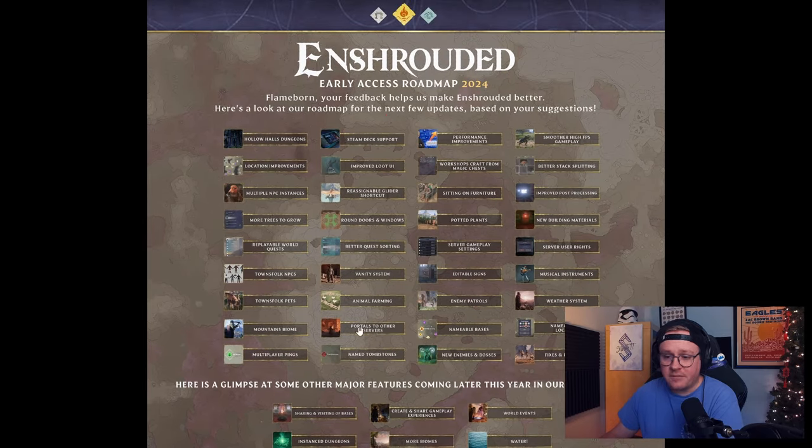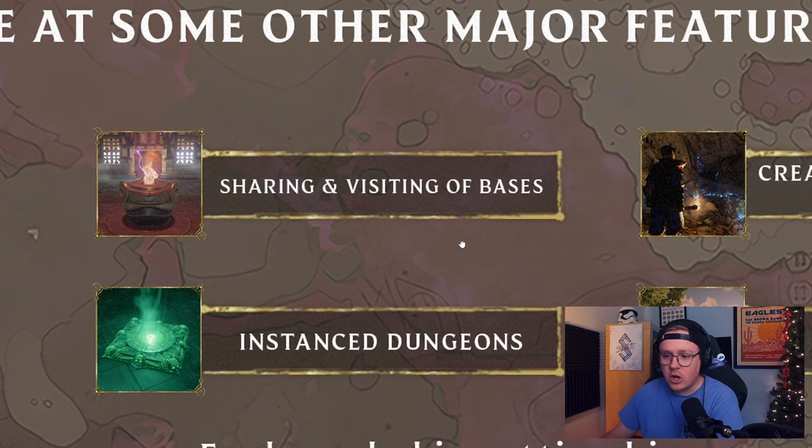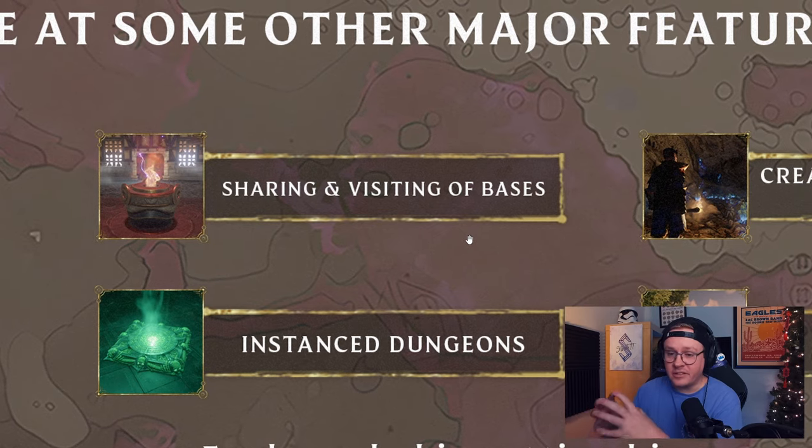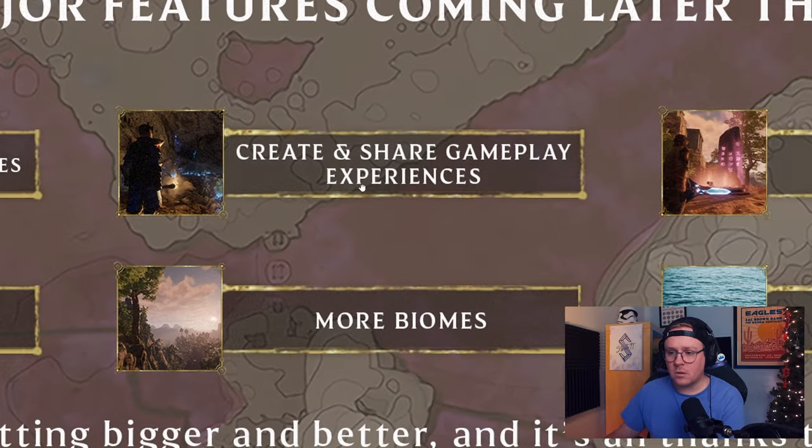Now here's a glimpse at some major features coming later this year. Sharing and visiting of bases - this is awesome! Being able to invite someone from your Steam friends list directly to your base, and they just appear there - that would be so cool. It would also help with future build competitions where sharing the base was not the most straightforward experience.